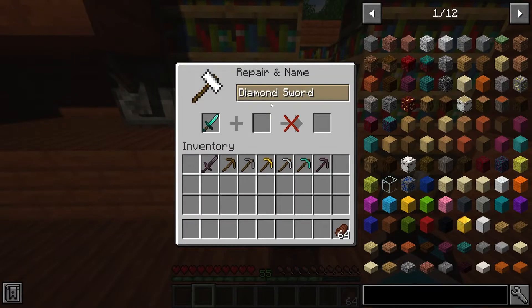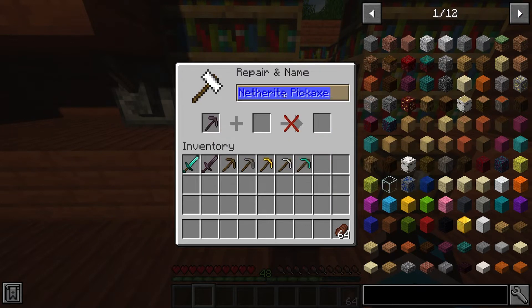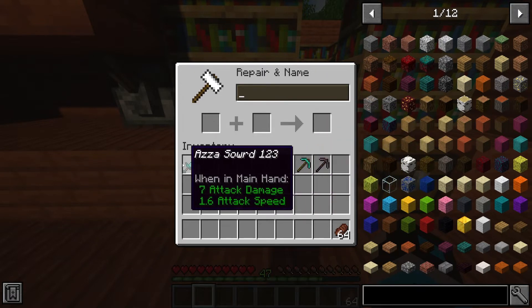Anvils provide multiple ways for you to spend your XP. One of those ways is by renaming equipment. You may feel the need to change the default name of your weapon, such as diamond sword or Netherite sword. After renaming it, the tool or weapon would be known as whatever you've named it. This name change is 100% visual and doesn't increase the tool's durability, damage, or any other stats. Luckily, renaming a tool or weapon is extremely cheap and only costs about 1 level, meaning it only requires you to kill 1–2 creepers.